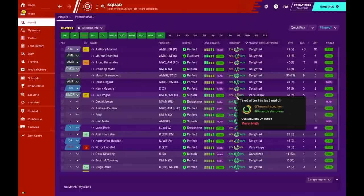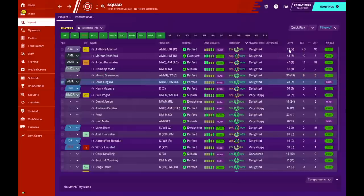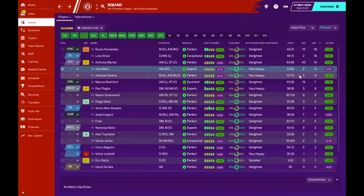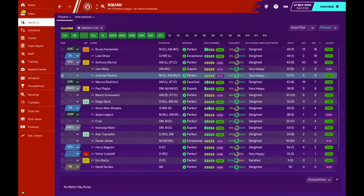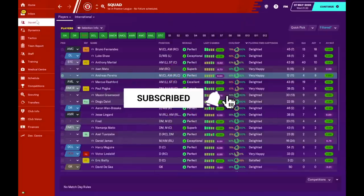Anthony Martial scored 40 goals in 43 games with 10 assists — a goal contribution of 50. Rashford had 19 goals and 7 assists, Bruno Fernandez 13 goals and 18 assists. Matic surprisingly got 9 goals, Mason Greenwood 9, Lingard 7 goals and 4 assists. Luke Shaw had 18 assists — a very high number. Mata had 9 assists in 8 starts and Pereira 9 assists in 12 starts. That's it for today's video — thanks for watching, please stay safe, and I'll see you soon.